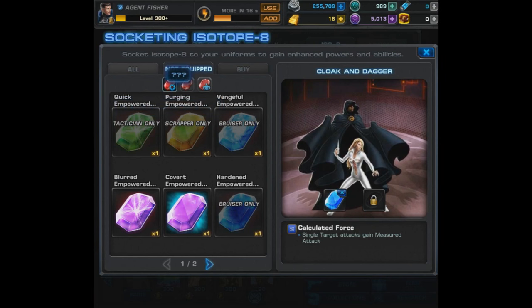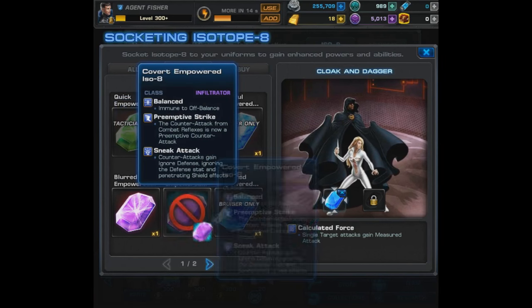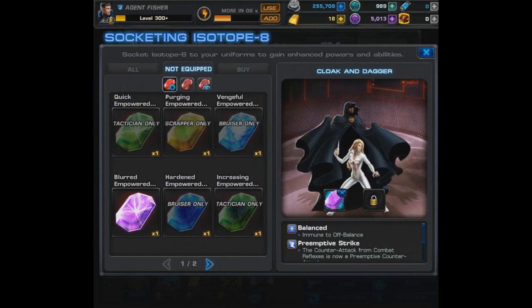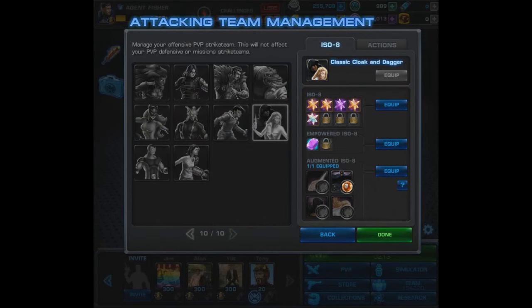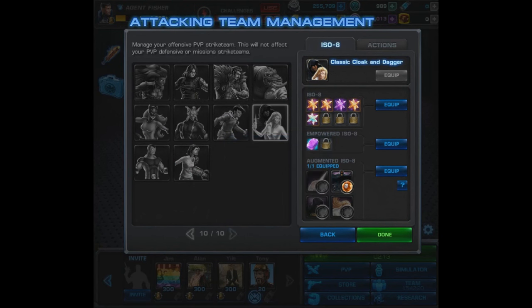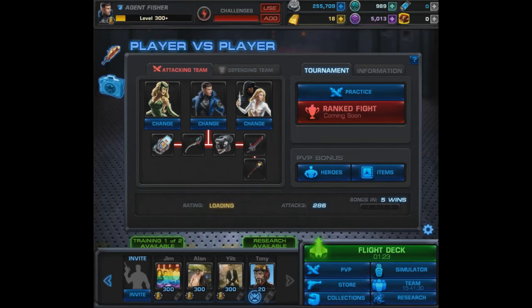As for Cloak and Dagger, we did try out the Calculated Force E-ISO, but they mainly have AoE attacks so that was only good early on. Now since we have one slot, we're going to switch in the Covert E-ISO. The same thing goes for the A-ISO — with our one slot we put Lethal on their level 2. That was a quick run-through but I think you have a better idea of what we're trying out here.